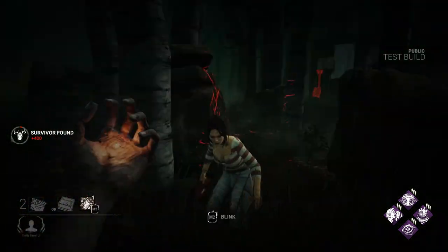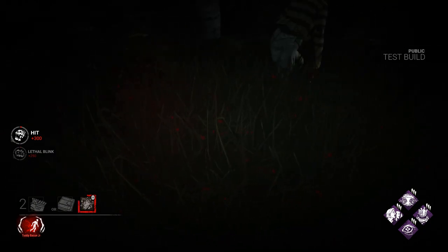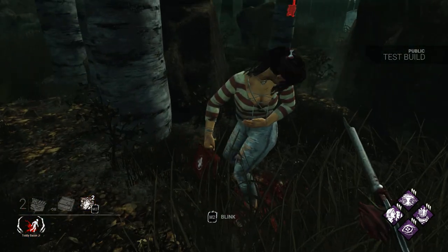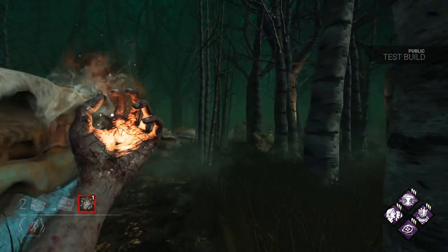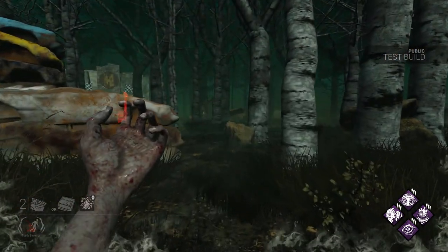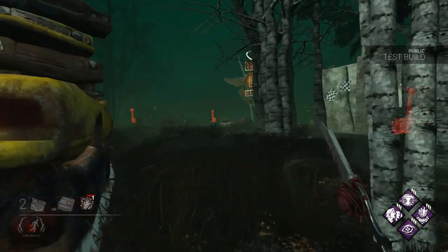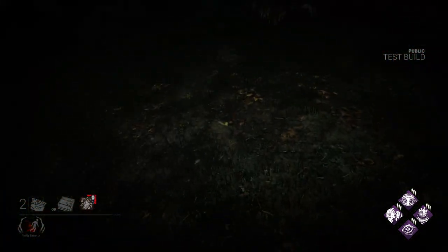If she double blinks, then she has to wait 6 seconds before she can blink twice again. The blink recharge will pause as long as she is holding a blink, and the recharge is completely reset when she blinks. So you need to make sure that your blink has recharged all the way before you actually blink, or else you lose the progress on that blink recharge.